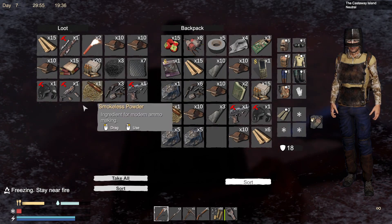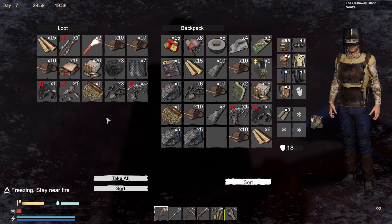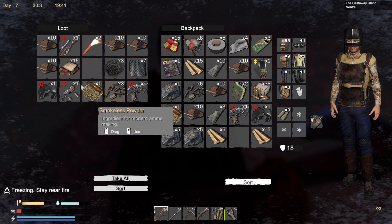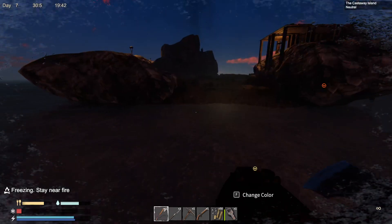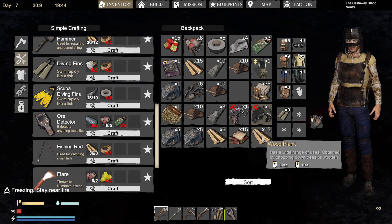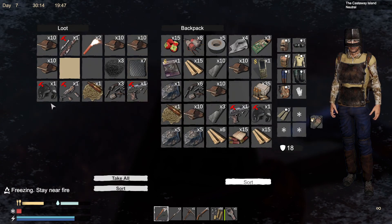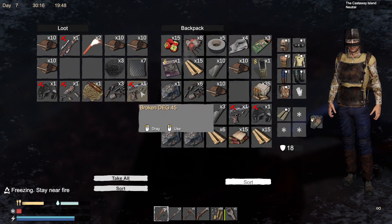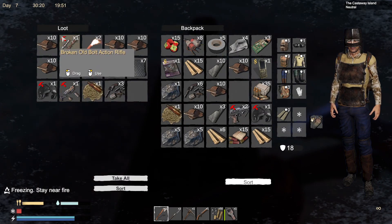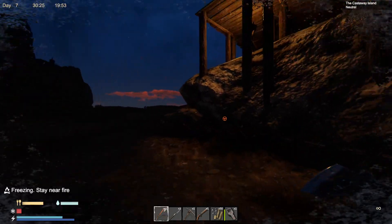Now what do I want to take with me? I guess I'll want to take all of the ammo and some of the other stuff. You can also go to the top of the map. I could have optimized my inventory a lot more to be honest.